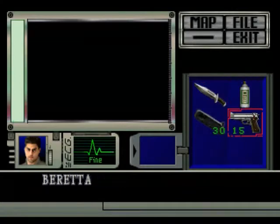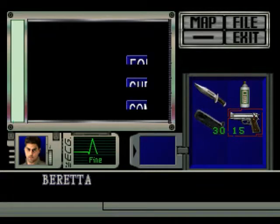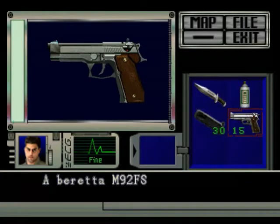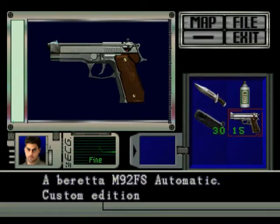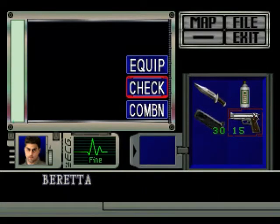Let's check that. A Beretta M92FS automatic custom edition — this is the custom edition, not like the one in normal Resident Evil 1. This is the one that can sometimes get a headshot. Really handy. Let's equip it.